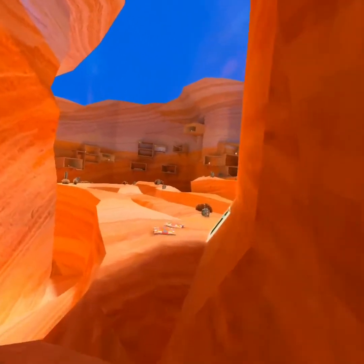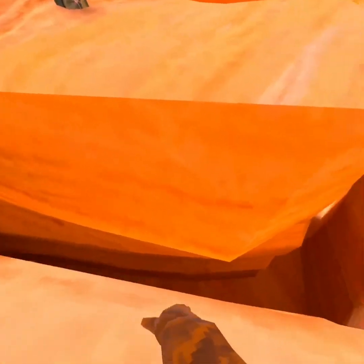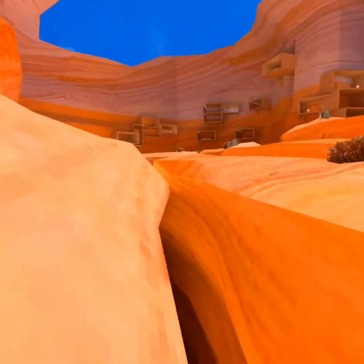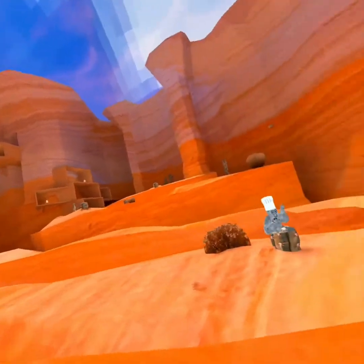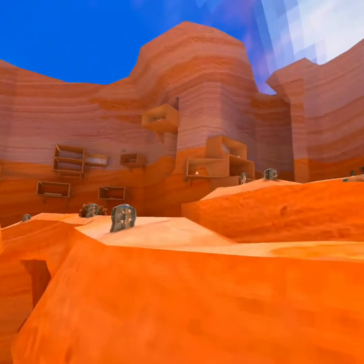This is Canyons. Canyons is a map with a bunch of little platforms. If you fall into the ditch, no more monkey — you have to climb back up. Or you could just reopen your game, quit it and reopen it.